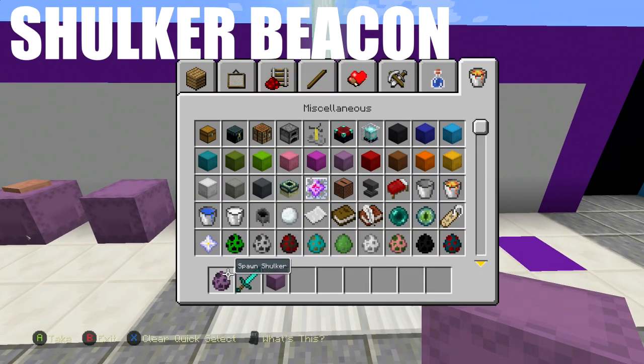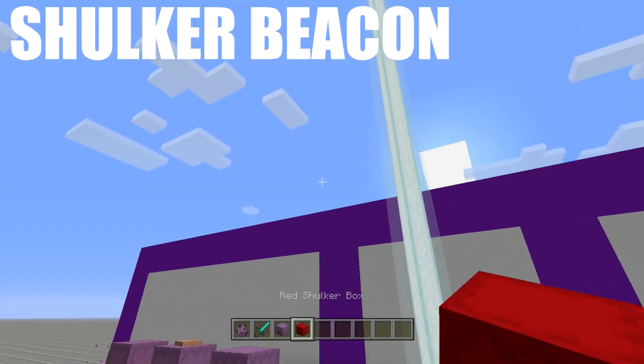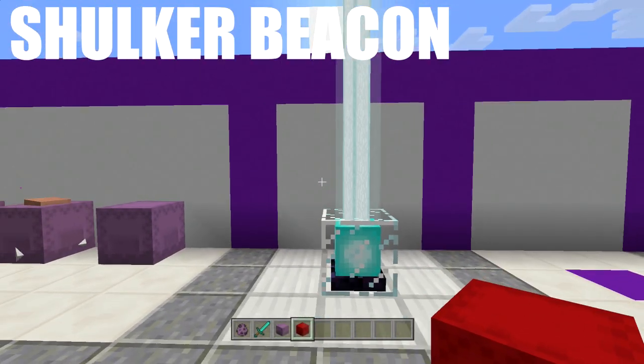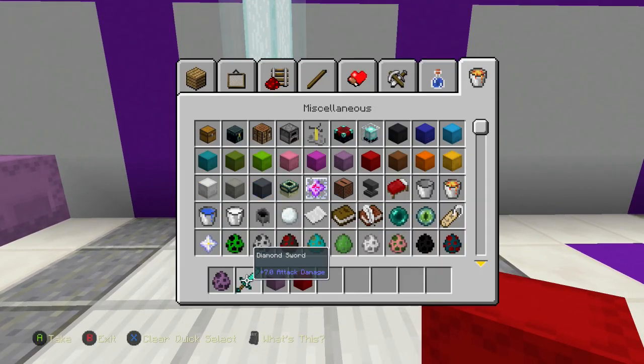The next one is another very simple one — you can actually put shulker boxes on top of your beacons and it won't get rid of the beacon. That does not happen with most blocks, especially if you want a colored block on top of it. Now you can absolutely do that because you can change up all the colors of your shulker box.